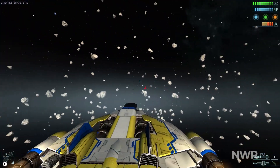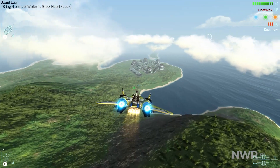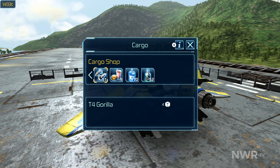The world is broken into bespoke 3D environments which are traveled between using a map. Some of these are deep space, while others are on the surface of planets. The majority of selectable areas on the map will also include a station where you can repair your ship, buy and sell various goods, refuel, and pick up jobs.